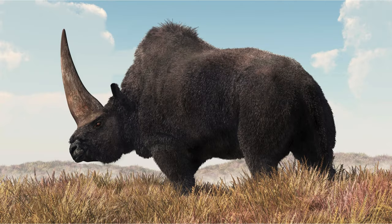Elasmotherium, also known as the Siberian Unicorn, was a large rhino relative from the Pleistocene era. I was introduced to this species in Prehistoric Park, and I assume many others were too. This would be a perfect addition to any Cenozoic park, though we could of course get some alternatives like Coelodonta, or another one I'll mention a little bit later.